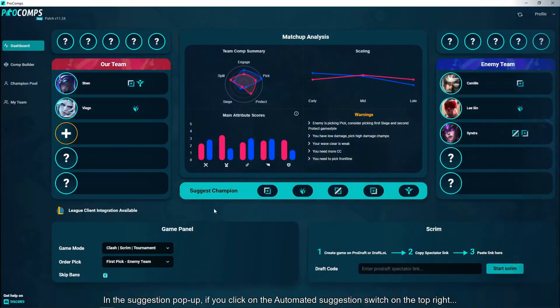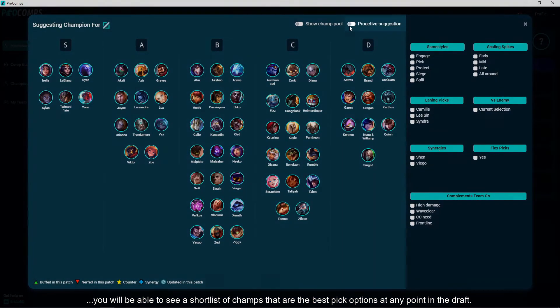In the suggestion popup, if you click on the automated suggestion switch on the top right, you will be able to see a shortlist of champs that are the best pick options at any point in the draft.